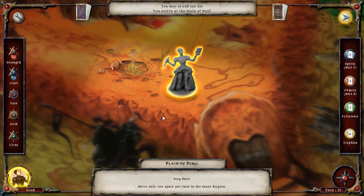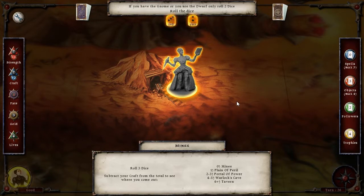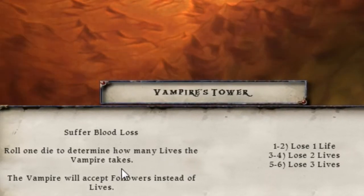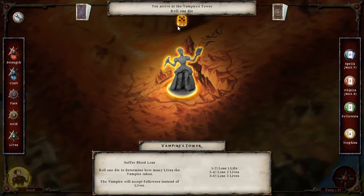Now we are going to head to the mines. There we go. In all honesty this should just get us in. Five, six, seven, eight, nine minus seven, eight, nine — which is zero — which is the mines, so we're good with this roll. Now here's the trouble: Vampire Tower. Basically you roll a die when you come through here to figure out how many lives or followers you lose.